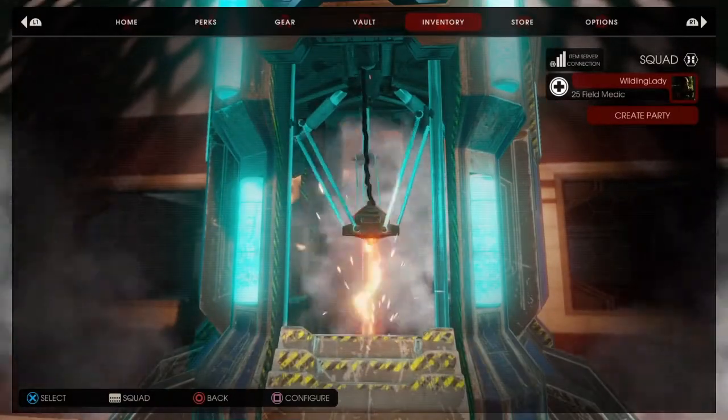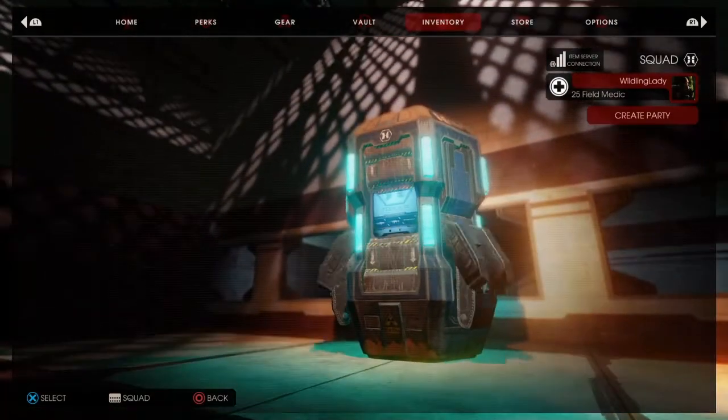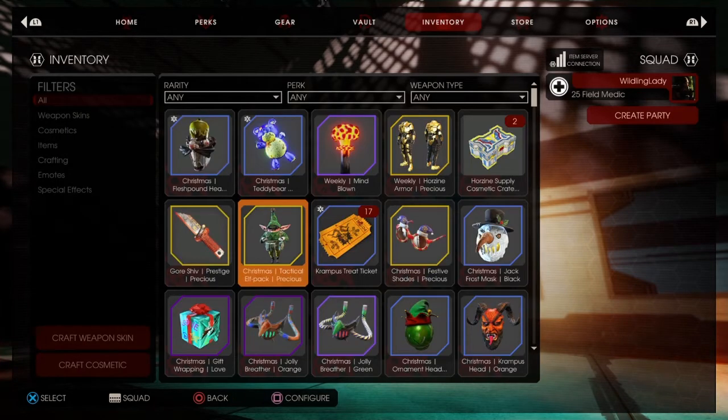That was a super cute backpack. Oh, a Christmas Flesh Pound Head — called the Copycat Christmas player accessory, equipable with the gear menu, compatible with most characters. That's exciting, I like that one too. I've seen some people with that one, it looks pretty good.